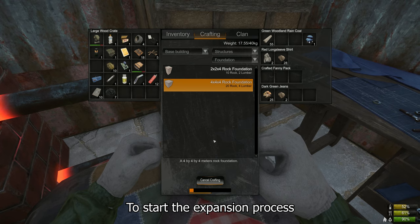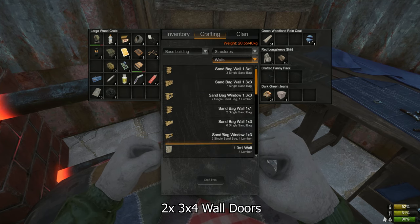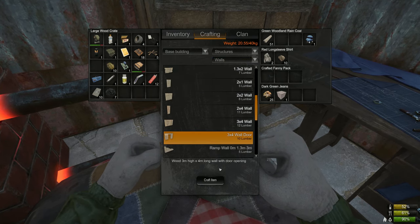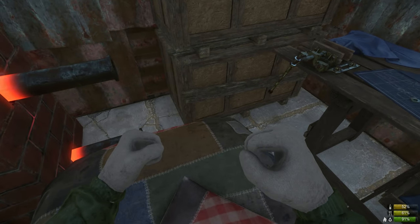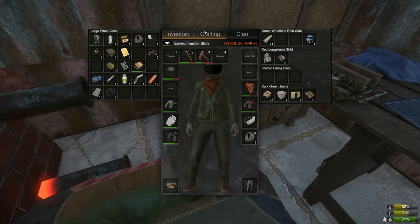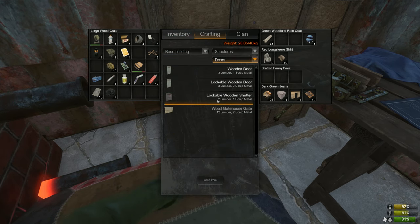To start the expansion process I'm going to craft a 4x4 rock foundation, two 3x4 wall doors, and two lockable wooden doors. This will create a new airlock that will allow access to the stairs, which will allow access to the second story.